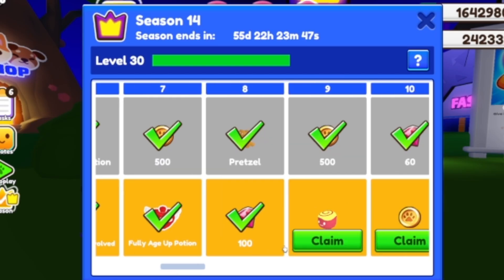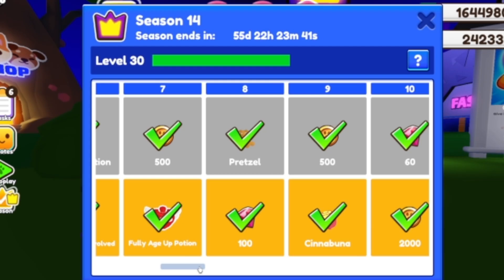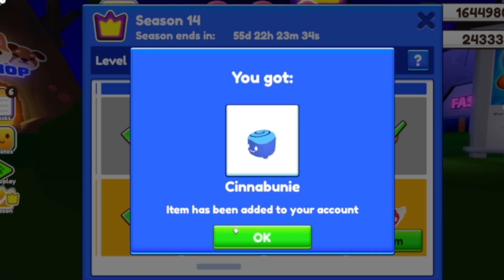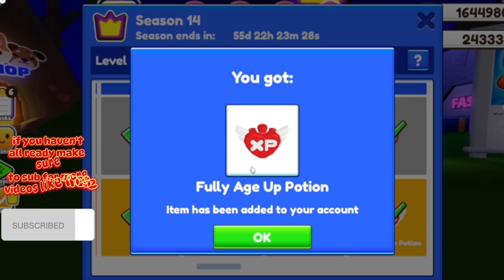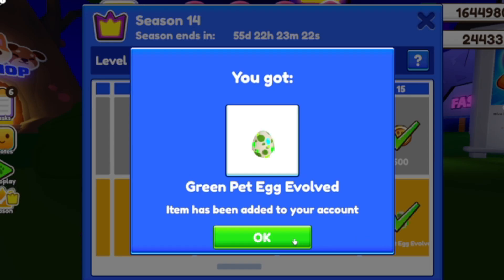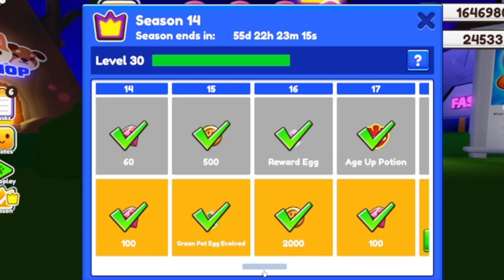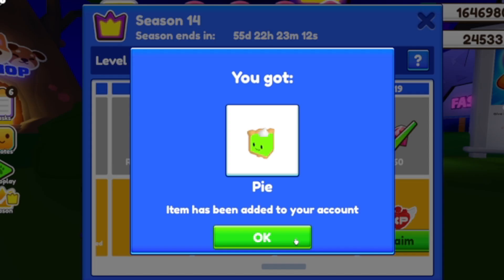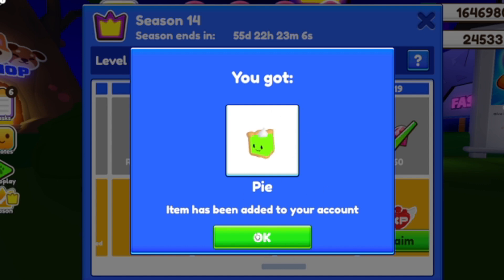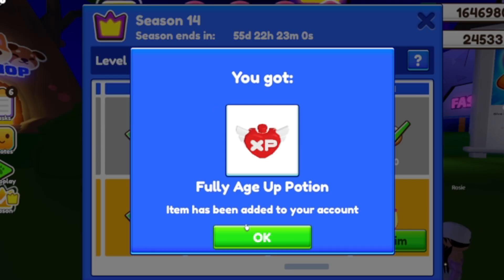We have 100 gems, then we have a cinnamon bun, which looks really adorable. We have 2,000 coins and 100 gems, and another skinny bunny - this has to be a blueberry type - another age of potion, 100 gems, and a green egg, an evolved green egg. We have another 2,100 gems - we're getting so much money - another creaking lime pie.